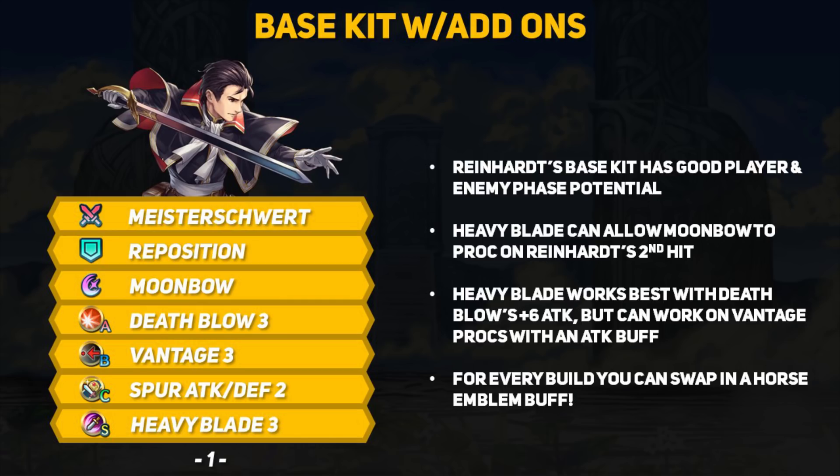For pretty much every build, the C skill slot is very flexible. I'm going to leave it as his base Spur Attack/Defense, but feel free to swap in a Horse Emblem team buff if you intend to use him in one.